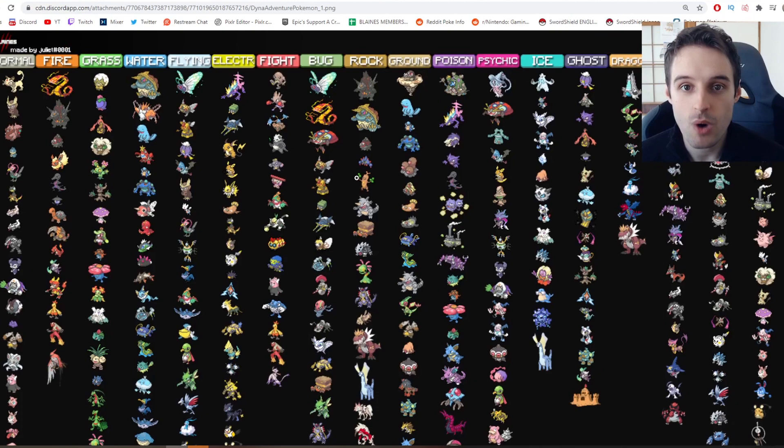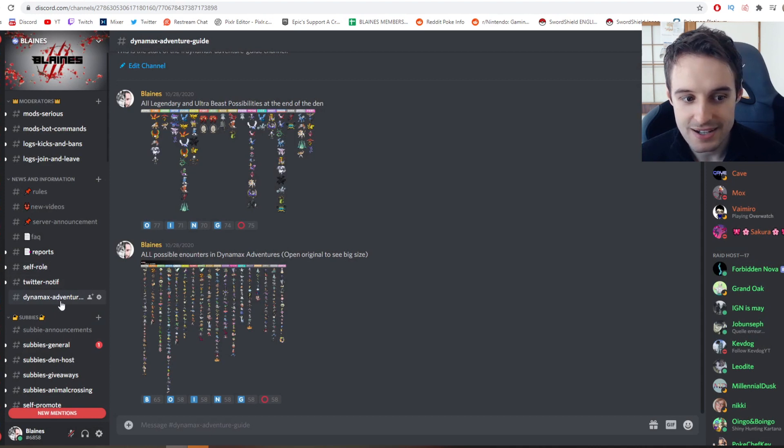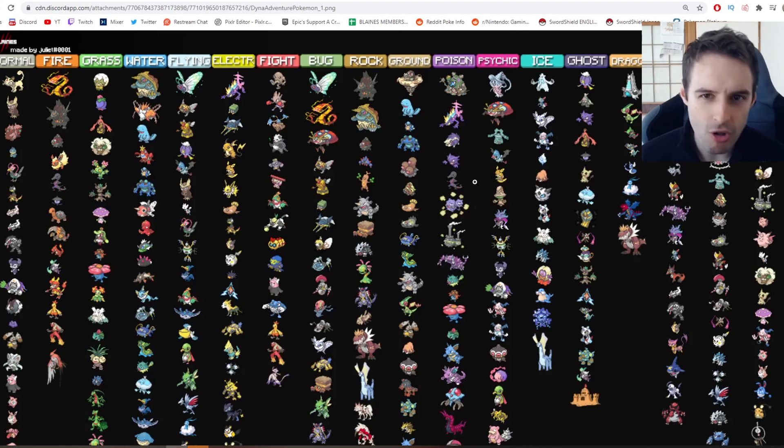This guide, for anyone who wants to keep track, is over on my Discord in the Dynamax Adventure guide tab up near the top — literally up near the top for your convenience, because Crown Tundra is still new and fresh. You go in, open the original to get the big size, and you can see all the Pokemon that spawn in the Dynamax Adventures and shiny hunt as you wish.